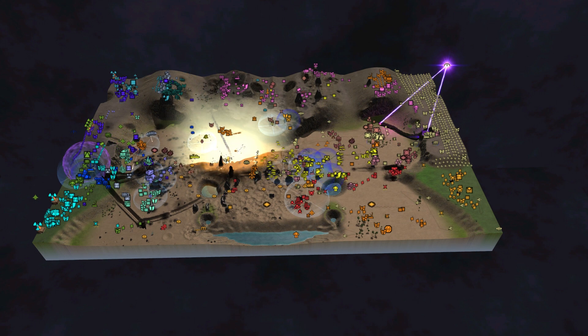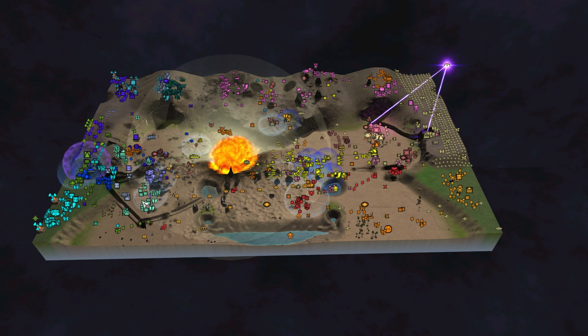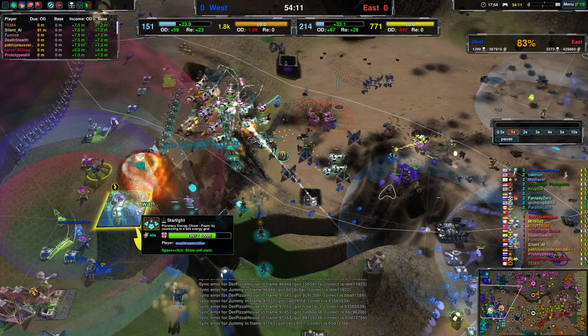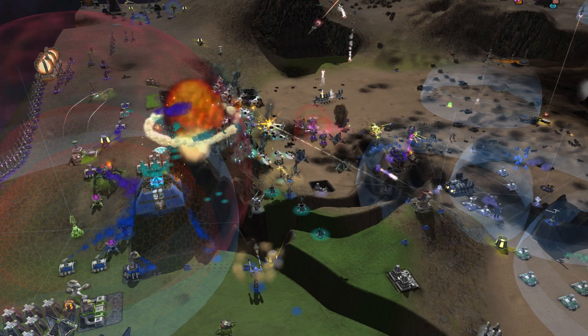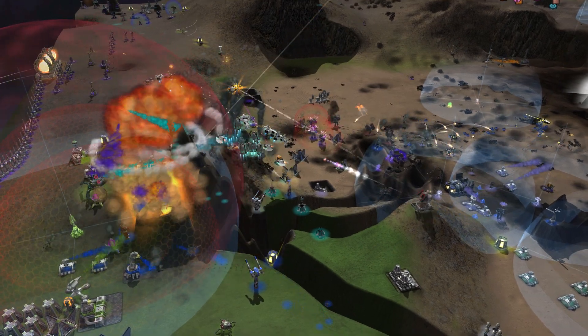There goes the nuke into the silos — two of the silos are now gone. So that's good. And over there, it's a lot of Nimbus — Starlight only has 10,000 HP. Sounds like a lot, but it really isn't. There it goes — it's gone.